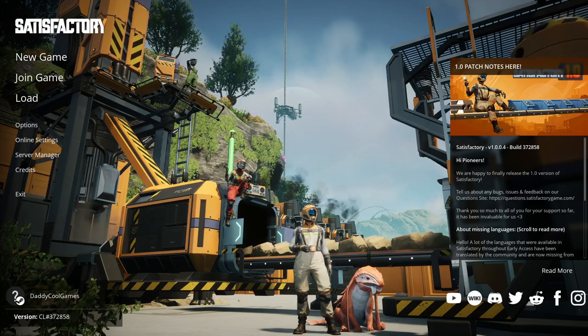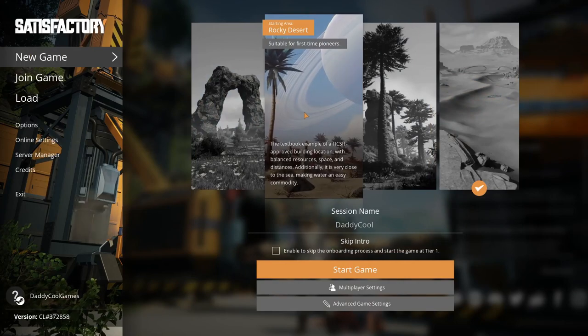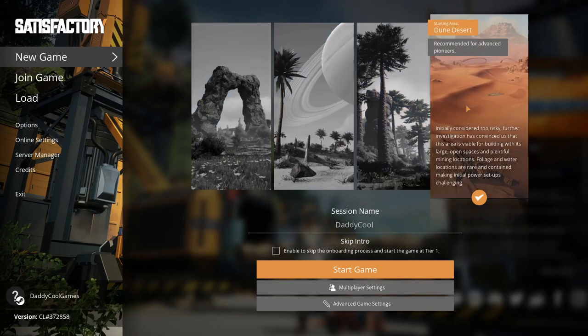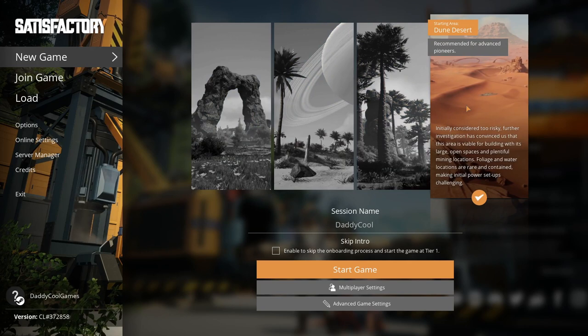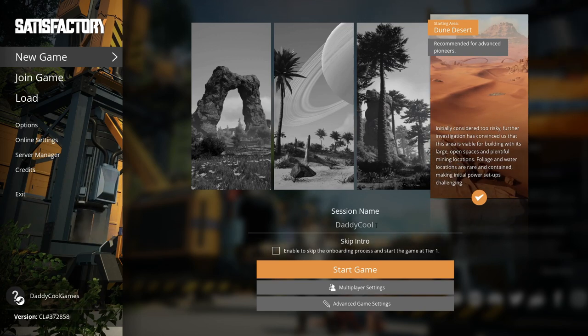Still, currently I feel the energy inside me and I think I will spend the necessary time to reach this goal. Let's see how this plan works out. Enjoy the series and don't forget, just have fun. I'm going to start a new game - there are four possible starting locations on the planet, and the Dune Desert is the hardest, recommended for advanced pioneers only. My plan is to create my final mega factory in this area. The session name will be DeCool, and let's start.